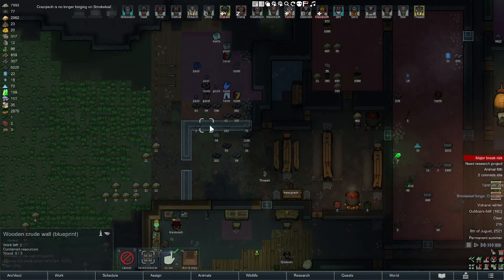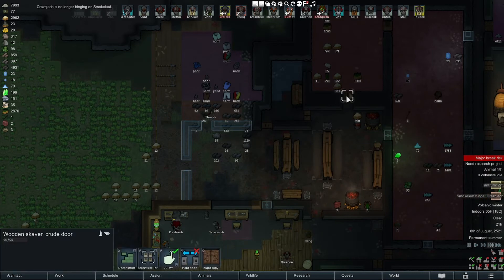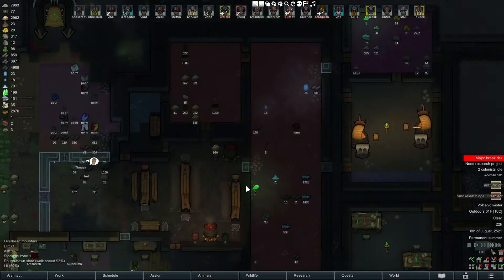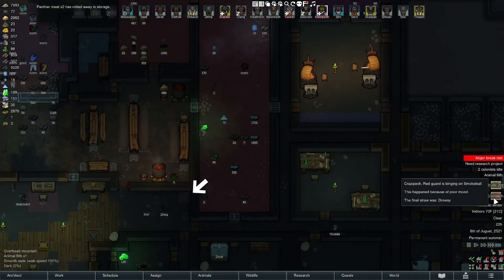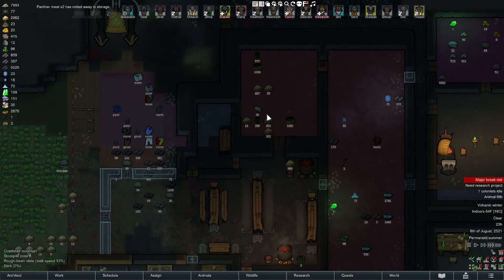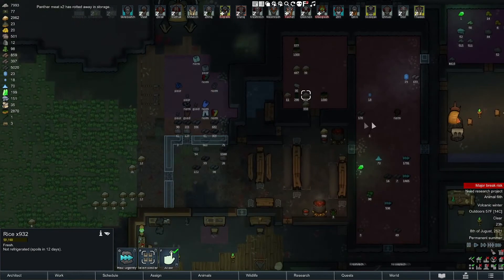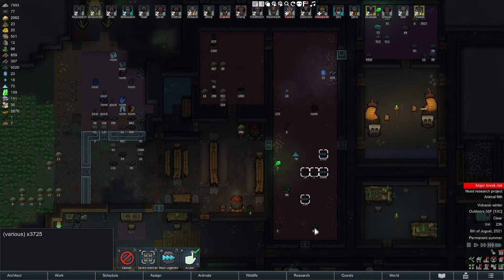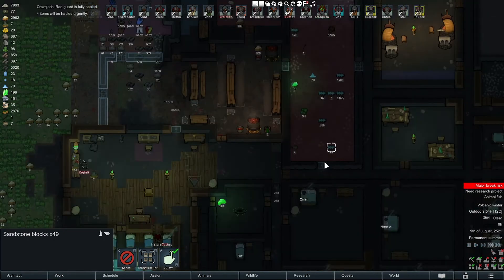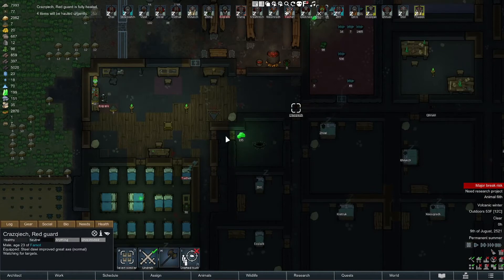I'll put a couple doors in. That did not go well. Mental breaks causing real nightmares. We're going to check the value and see what kind of damage that did. At least we didn't lose our food. We lost everything else - anything that would burn. At least we didn't lose the warpstone.